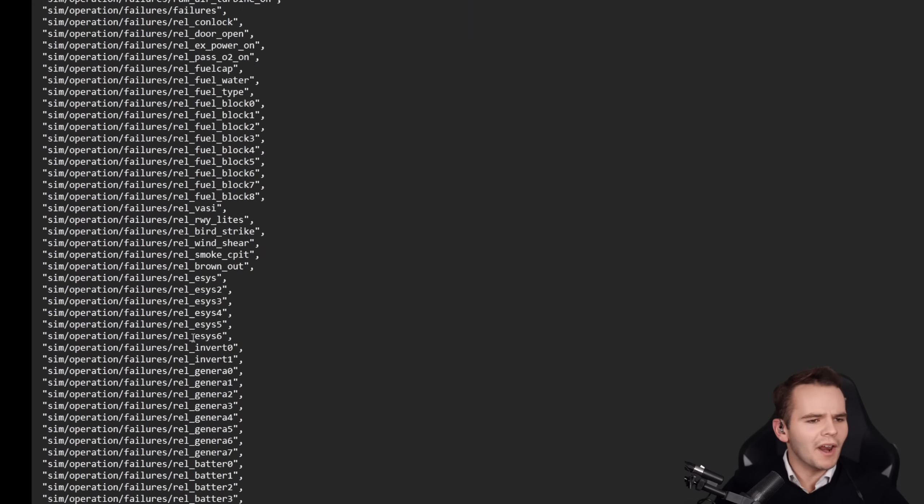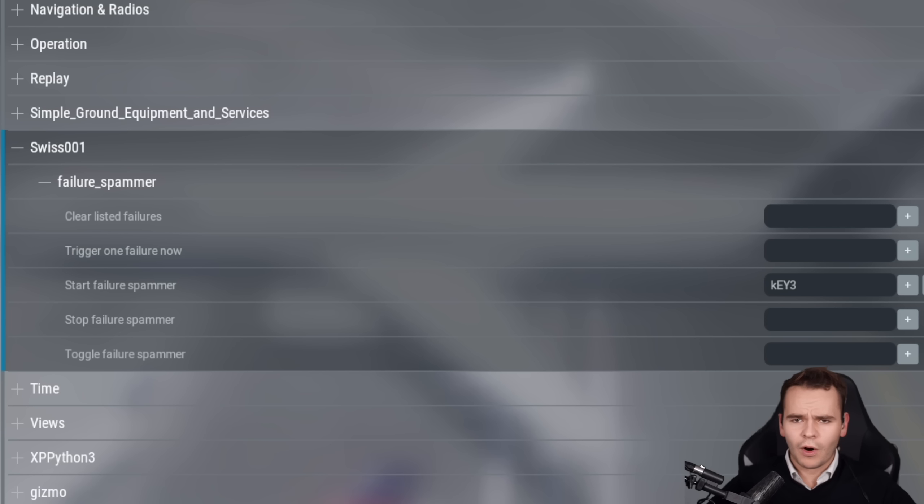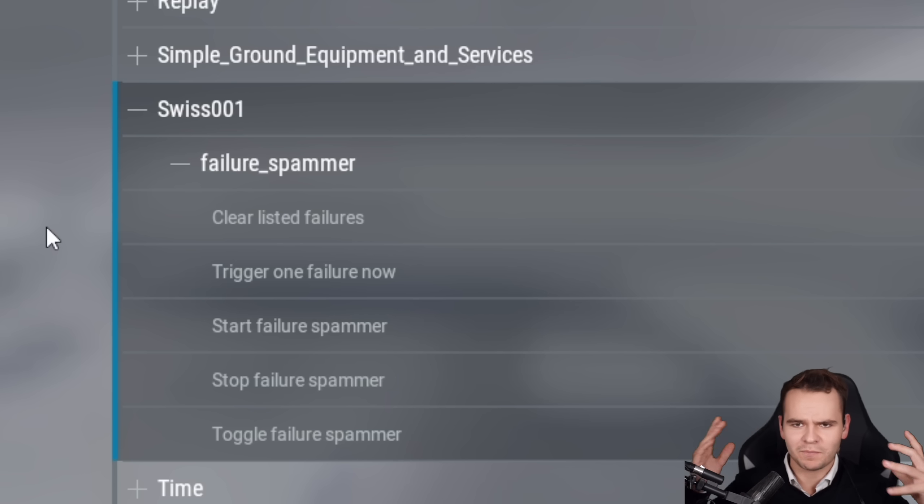Pitostatic, there's lots of it. And what I've written here is an interesting Lua script. Basically, I thought let's do a flight of death, or in better words, the failure spammer.